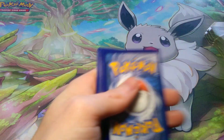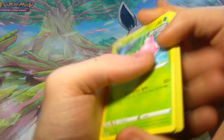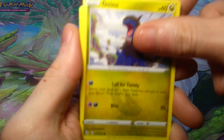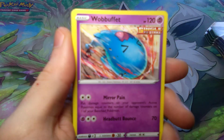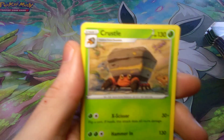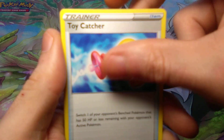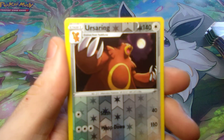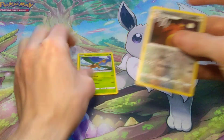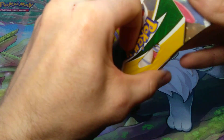We got a Hoppip and Mareep. We got an Energy — everybody loves Energies. The Reverse Holo is an Uncommon, and the Rare is just a Rare. Okay, nothing in that pack. Let's see what's in pack number two.